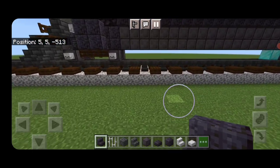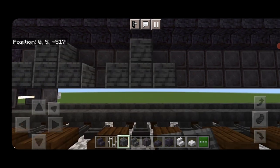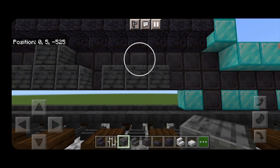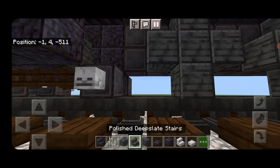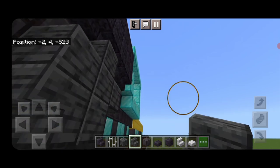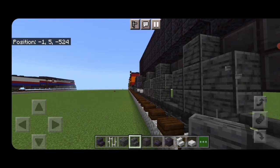Come underneath the netherite, one block back from the pilot wheels. Do three polished deep slate — one on the top middle, skip a block, another set, skip, another set, skip, another set. Come through and put a polished deep slate on the middle of all four so it's a plus shape. Then come through all the corners and put upside-down stairs to round it off, facing both directions in the corners.